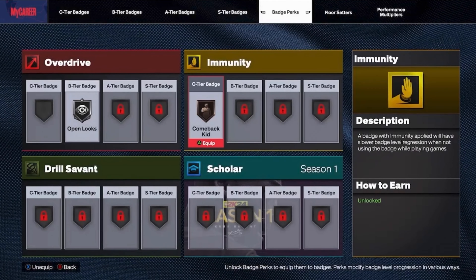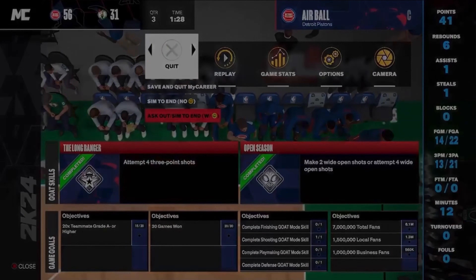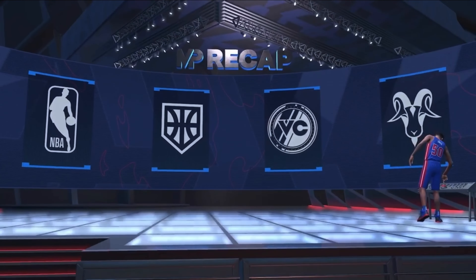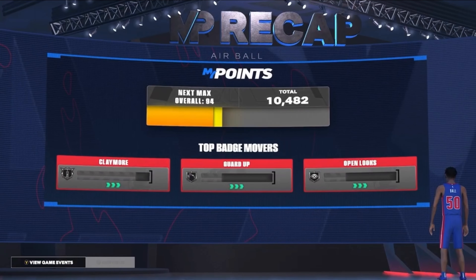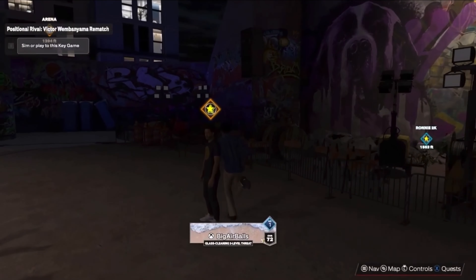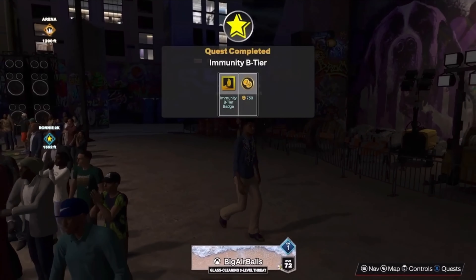I played one more game on rookie — won by 25, then simmed out since it wasn't a key game. We win by 11. All I needed to do was just complete the game and I got the free 750 VC. I still got VC from it: 10,000 mod points, 766 VC from the game, plus 750 VC from the quest. To actually claim the quest VC I had to go all the way to the yard to talk to Kay Cunningham — you have to actually talk to him to get the VC. So we ended up getting the 750 VC immunity B tier reward.